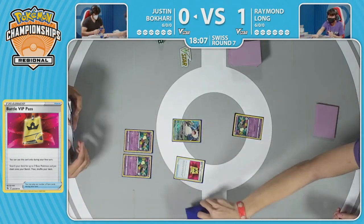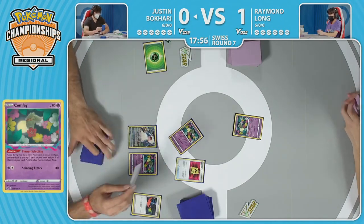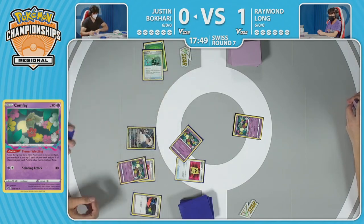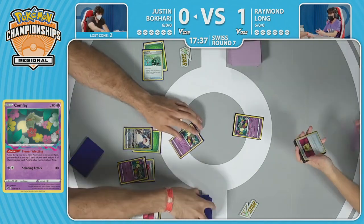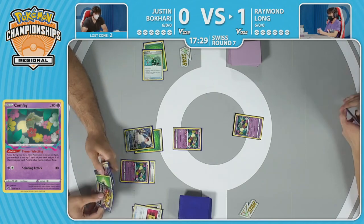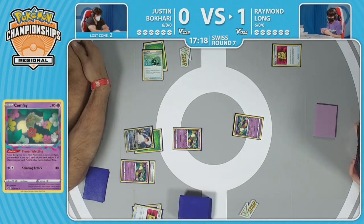Opening with a Battle VIP Pass — usually you'd love to take that Radiant Greninja along with a Comfey, but going to settle for two Comfeys instead. Justin saying those Comfeys were really good for Raymond last game — trying that approach this time. Snorlax in the active, not ideal, but there are 57 ways to switch that Pokémon. Throwing away Grass energies — dangerous, but with two in hand, it's all right. Second Flower Selecting, and the Ordinary Rod hits the Lost Zone. Quick Ball is a good card though, keep pushing.